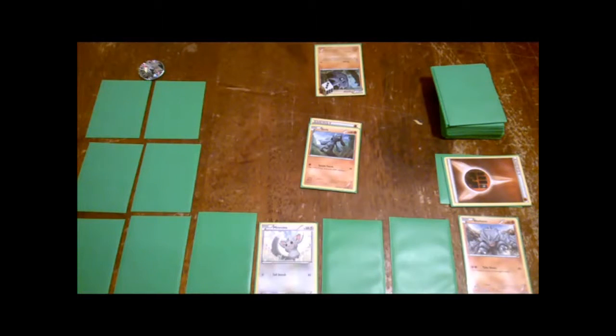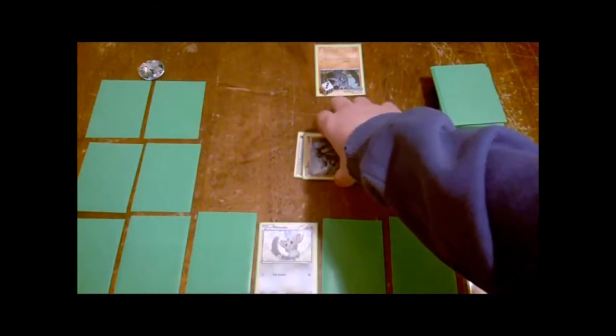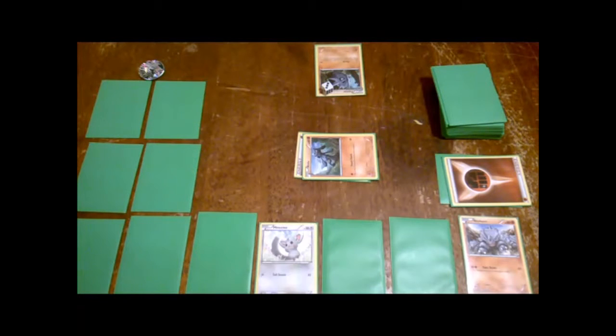Before the game continues to the next player, take care of special conditions in this order: poisoned, burned, asleep, and paralyzed. Then apply any between-turn abilities, then check if any Pokemon were knocked out, then start the next player's turn. For asleep: turn your active Pokemon counterclockwise to show it's sleeping. A sleeping Pokemon can't attack or retreat. Between turns, flip a coin — heads it wakes up, tails it stays asleep.